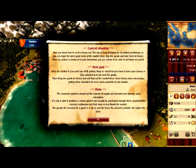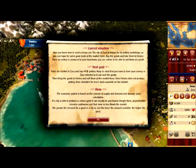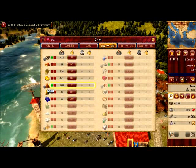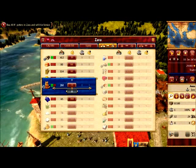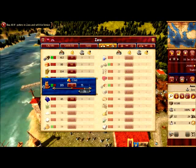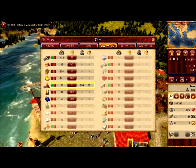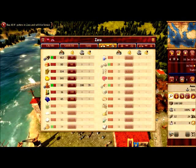You have speeds of 5, 1, 0.1, and 0. If you press the spacebar you can speed up to 10 times faster. We should enter the market here in Zara and buy 40 pottery. So where is the marketplace? Here — this is pottery. They have 2 bars so the price should be okay. We can buy — we can even buy more than 40, we can buy 180! At 180 the price is still 79, and 180 is the maximum load on our Anna.